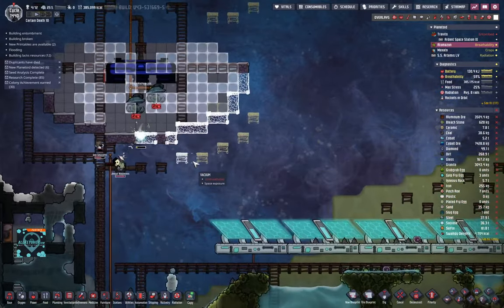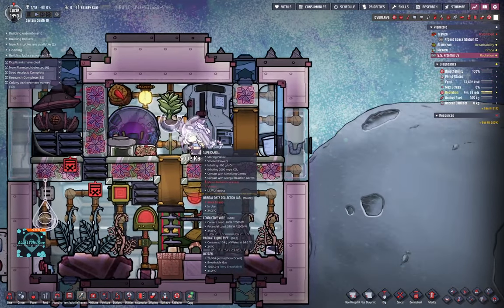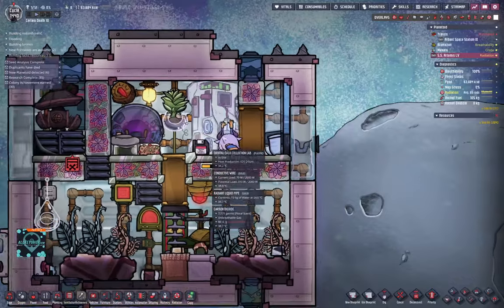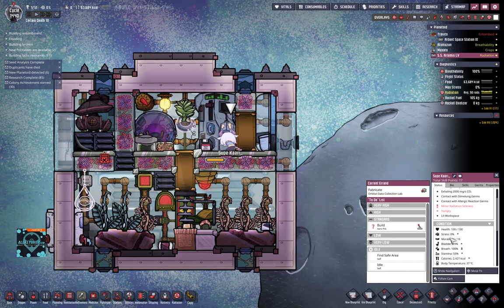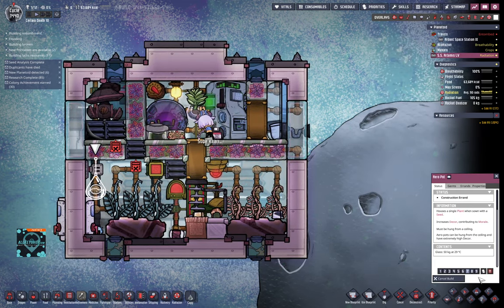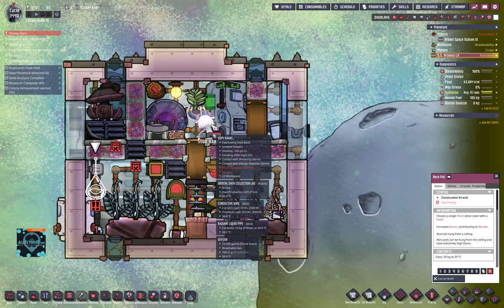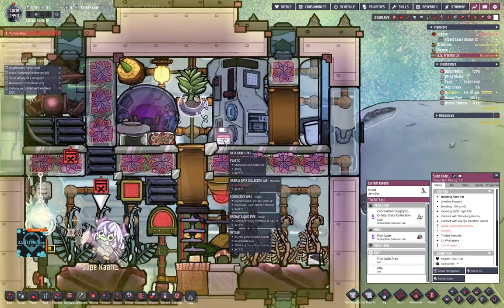They're taking a long while to build this but it's fine. Let's look inside the rocket — always check on the duplicate. They're hungry — so eat something. They're eating from the ground but they're not stressed and the morale is still up. Morale 26 of 16 — high morale, sunny disposition. How many data banks? 243.